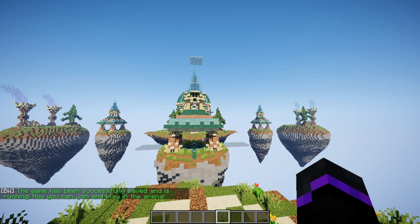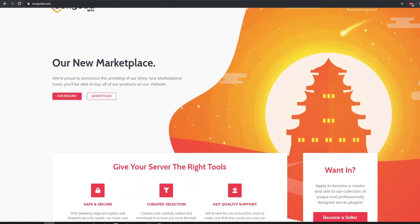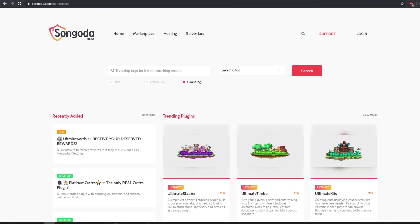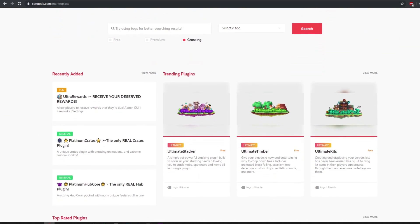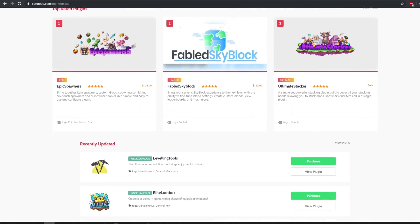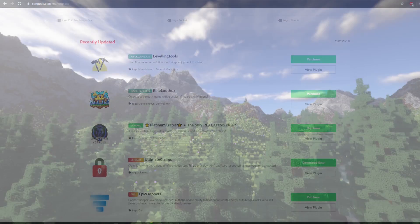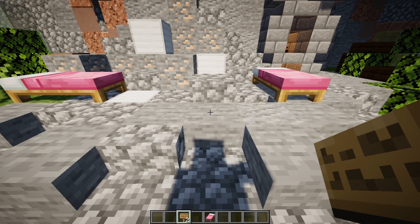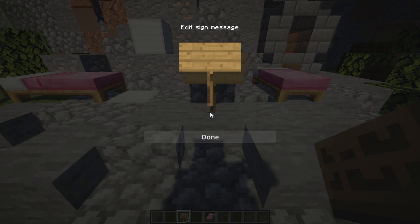Let's go ahead and test it out. Be sure to check out this video's sponsor, Songoda — a new and unique marketplace where you can find free or paid custom plugins. With continuous user and developer feedback, Songoda is working towards making ideas a reality. Visit the Songoda marketplace and Discord with the links below.